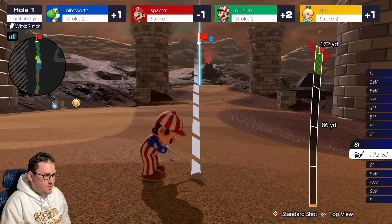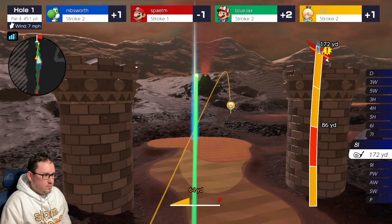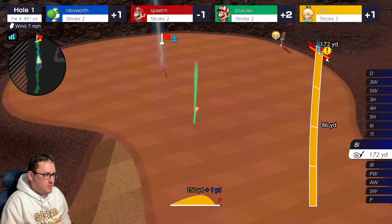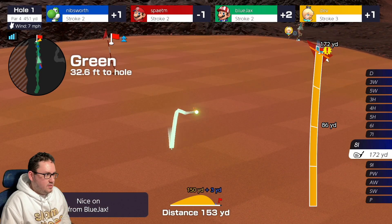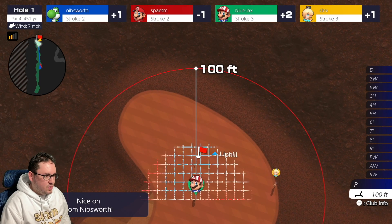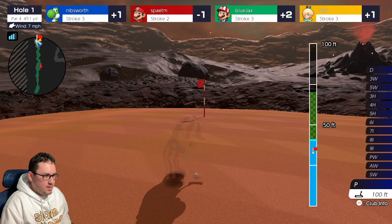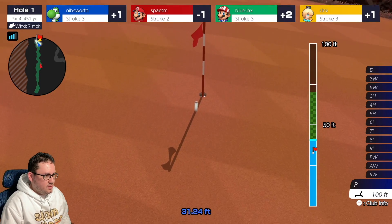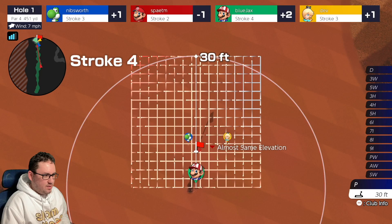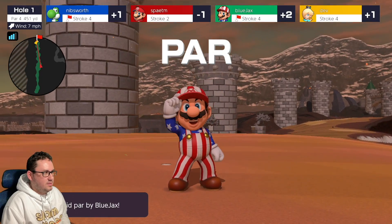Stay here. Alright, we will just Backspin it. We're gonna be a little bit to the right. Perfect. Alright, we're on the green on 2. We're going uphill, a lot of movement. That'd be good enough right there — we just wanna get close, to be honest. Wow. Let's just get it in for a par. Okay. Not bad.